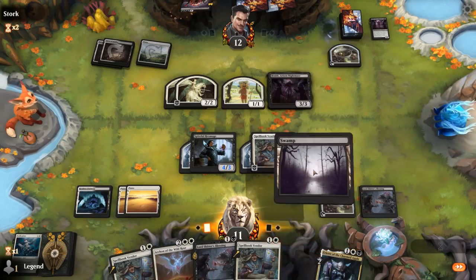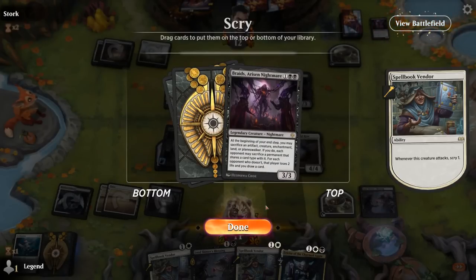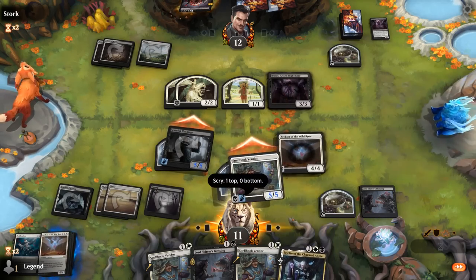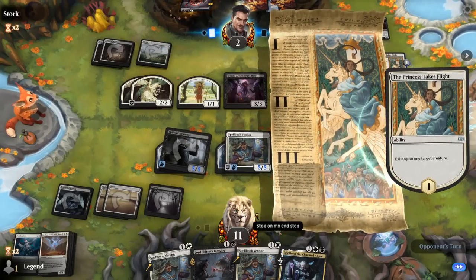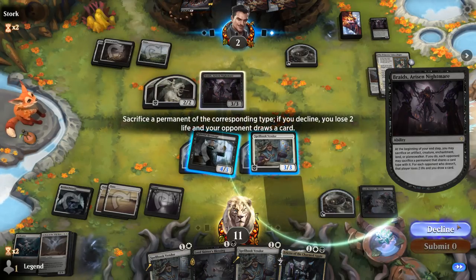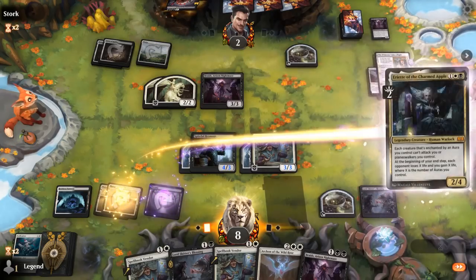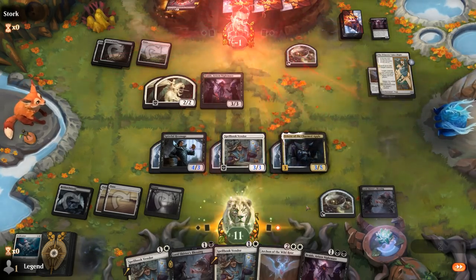Time to deploy Archon — and we're pretty close to threatening lethal. Scry — don't think I want Braids. Another Archon could be okay; Ariat could also close out the game. Princess Takes Flight can temporarily deal with our Archon, and Purner can sacrifice it so Archon is gone for good. But it's not going to matter with another Archon or Ariat coming up. Ariat is going to be my weapon of choice — pay the one, enchant, and drain for three. No need to attack. Sweet, on to the next one.